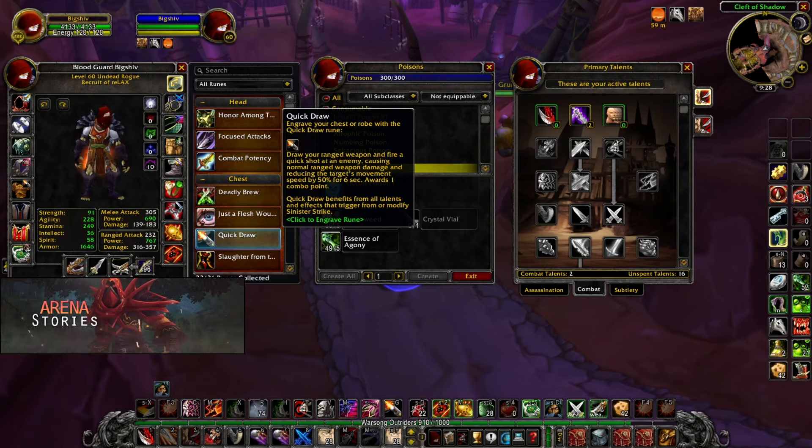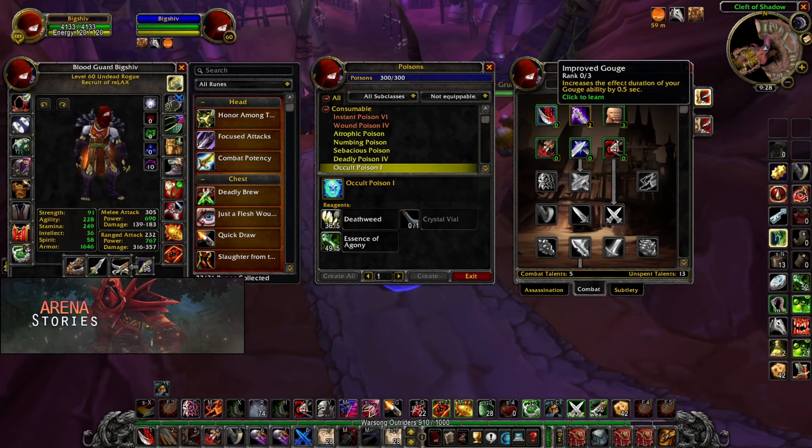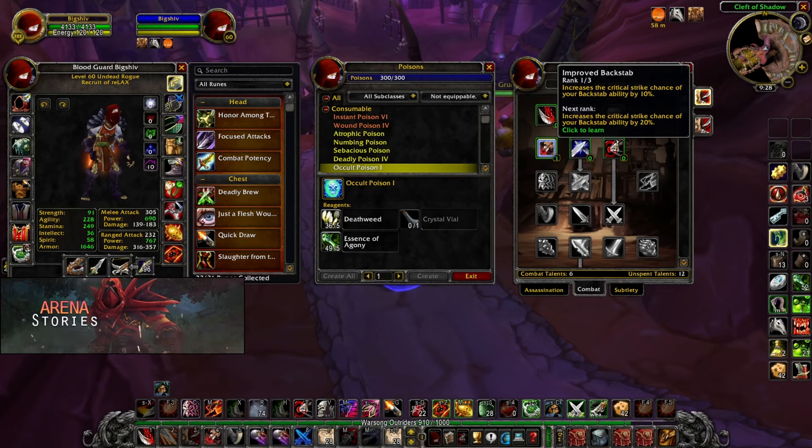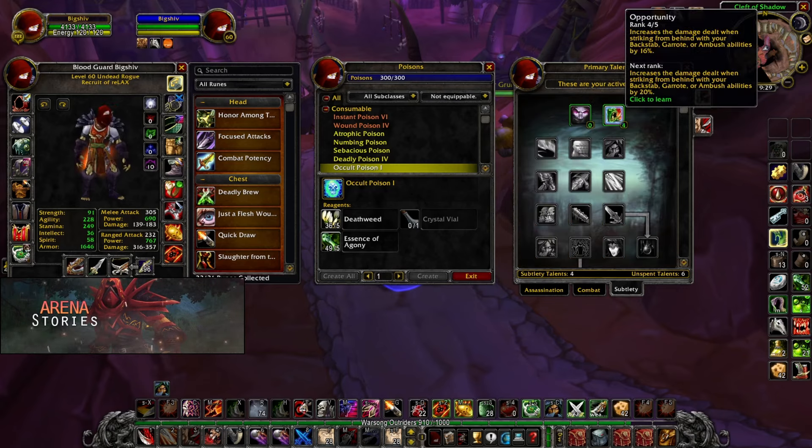If you look closely, Quick Draw benefits from all talents that affect, trigger, or modify Sinister Strike — so in this case it reduces the energy cost of Quick Draw. If your target is trying to get away, like a mage or a hunter, you can stun from a distance. We are taking 3 out of 5 on Lightning Reflexes — not because it is a good talent, but because we cannot take Improved Gouge since we're using poisons and ticking damage and can't control our target. We mainly want this to reach the next talent, Improved Backstab, which increases our mutilate crit chance by 30%.